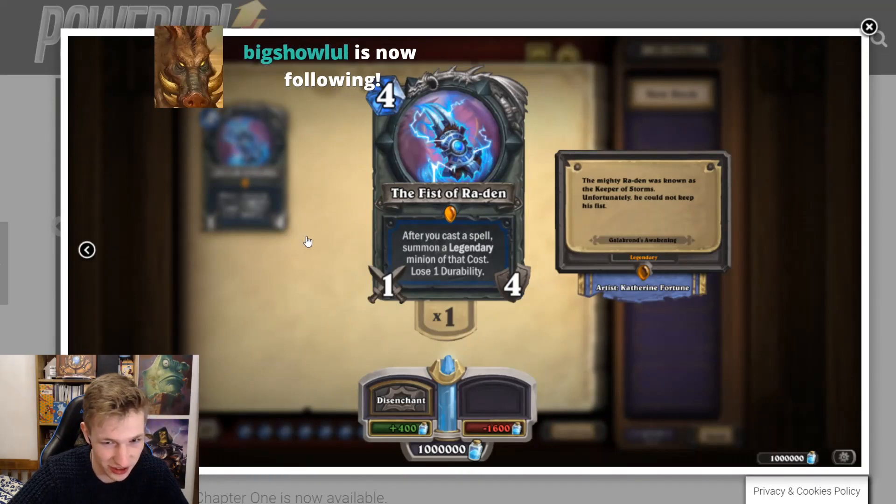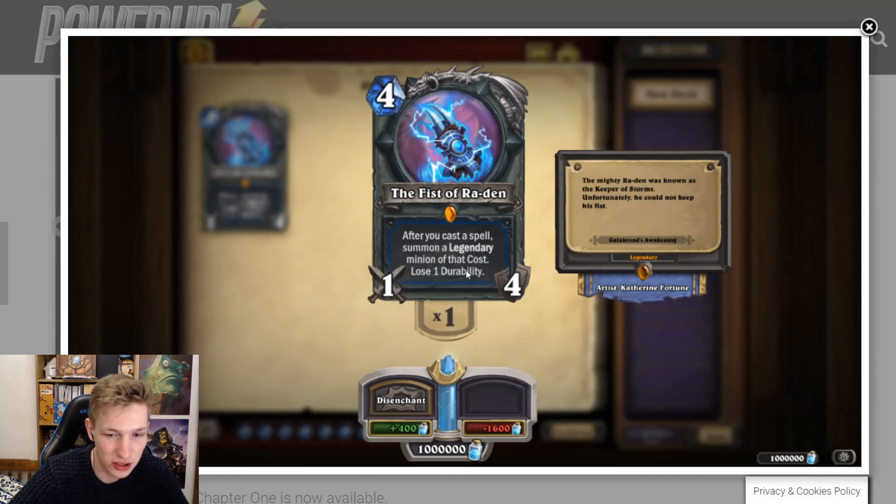The Fist of Ra — four mana 1/4 weapon with four charges. After you cast a spell, summon a legendary minion of that cost, lose one durability. This is a bit like Skull of the Manari. You play it, and the next turn you cast a spell — like Hagatha's Scheme on turn five is the most obvious card — and then boom, you've killed their board and summoned a five-mana legendary. If you can play expensive spells like a six-mana Reign of Toads plus a six-mana legendary, it seems potentially very powerful. I don't know exactly what deck it fits in right now, but it's definitely a very good card. It's so much value with four charges. Big Shaman? Not sure — it might not fit in a deck right now.